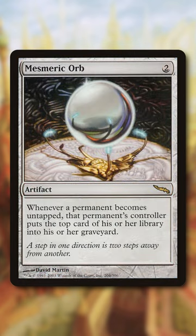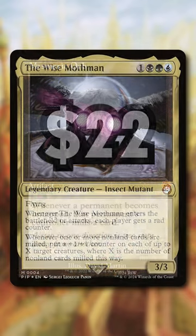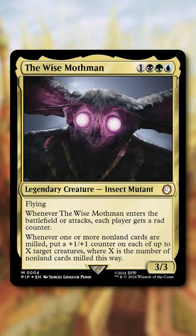Number 2: Mesmeric Orb. This was reprinted last in the Brothers War, but it's hovering around $22 due to some sweet Mill payoffs being printed in the Wise Mothman pre-con.